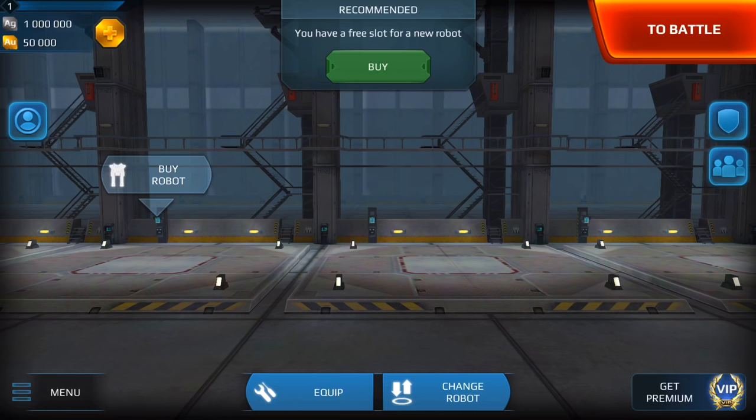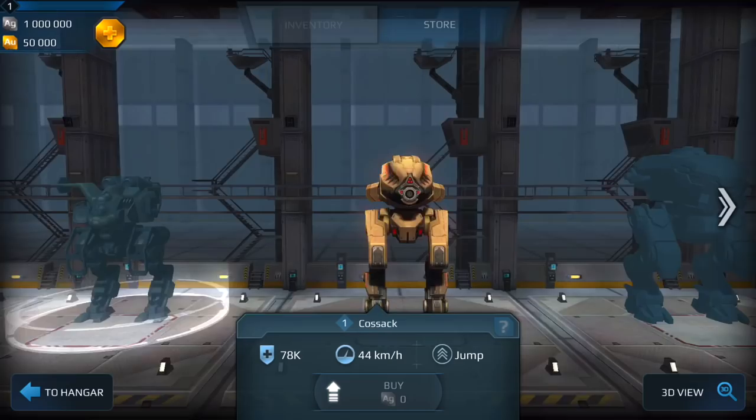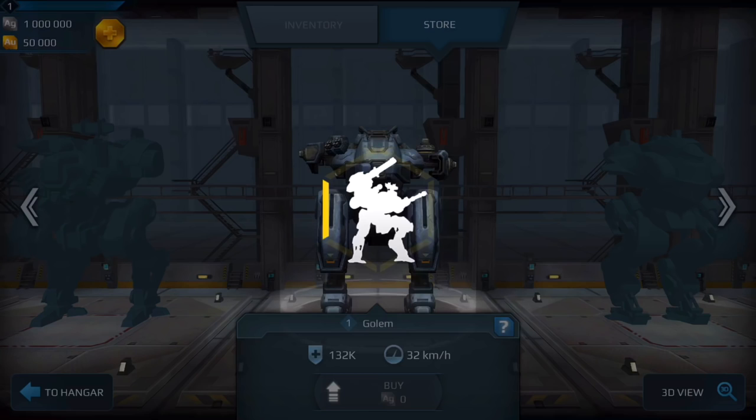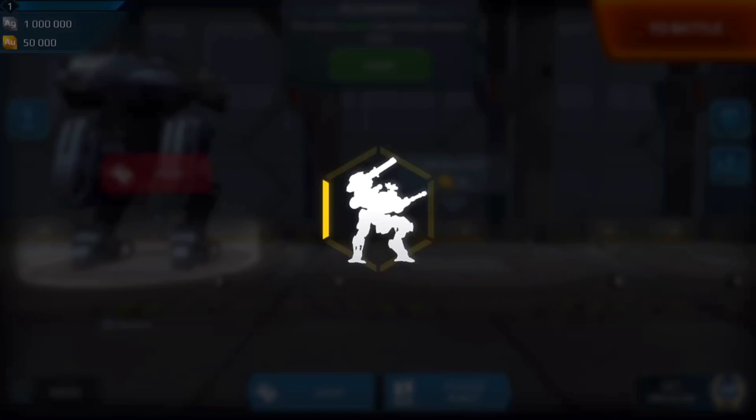I've just loaded up my test server hangar. I still have to equip it - as you can see, 1 million silver and 50,000 gold, which is what they give all test participants. I'm going to go ahead and purchase the Carnage or whatever is in line to test. It looks like there's going to be a paint job for the Golem, so I'm going to load all these parts up first.